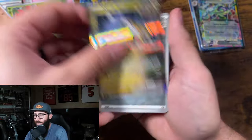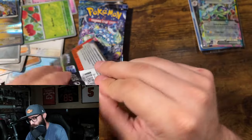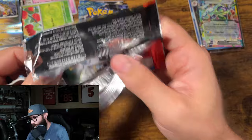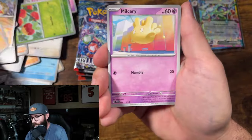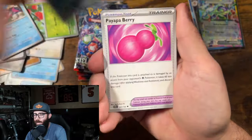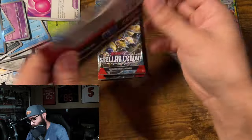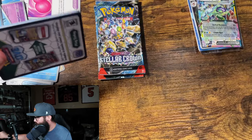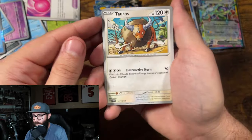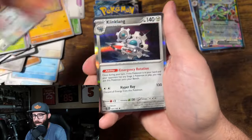Mewtwo, Applin, Raging Bolt. So far not too good on our packs here. We got a half-hit — I would call it a minor EX. But maybe there's something big to get made up for. I don't know — could get smoked. This could be the worst ETB opening of all time. I've seen some pretty bad ones posted. It wouldn't totally surprise me, but it would be unfortunate. Two packs left.